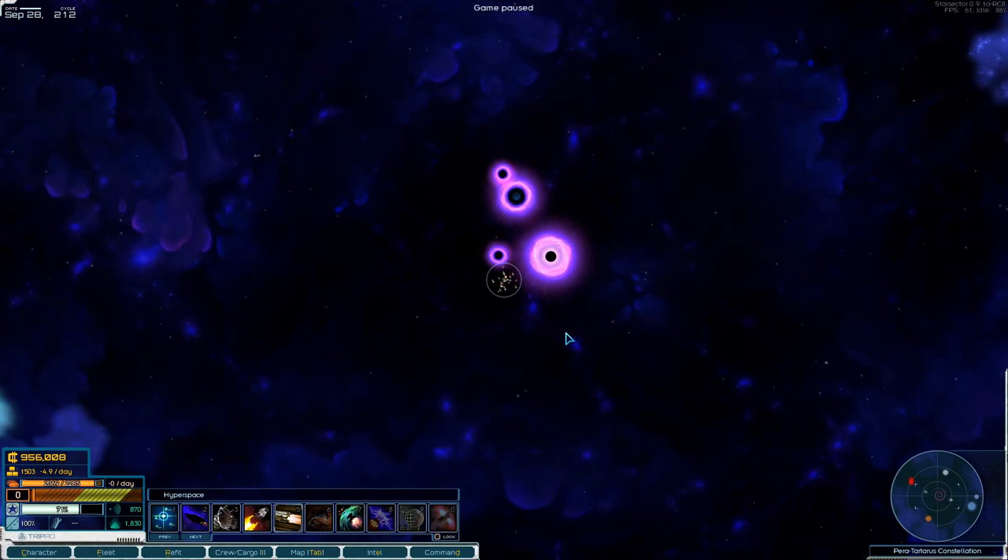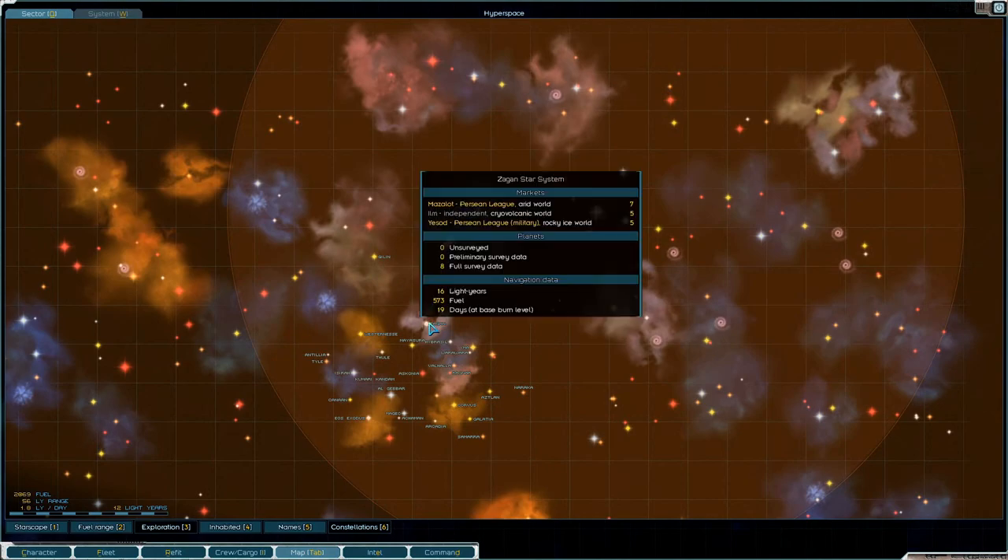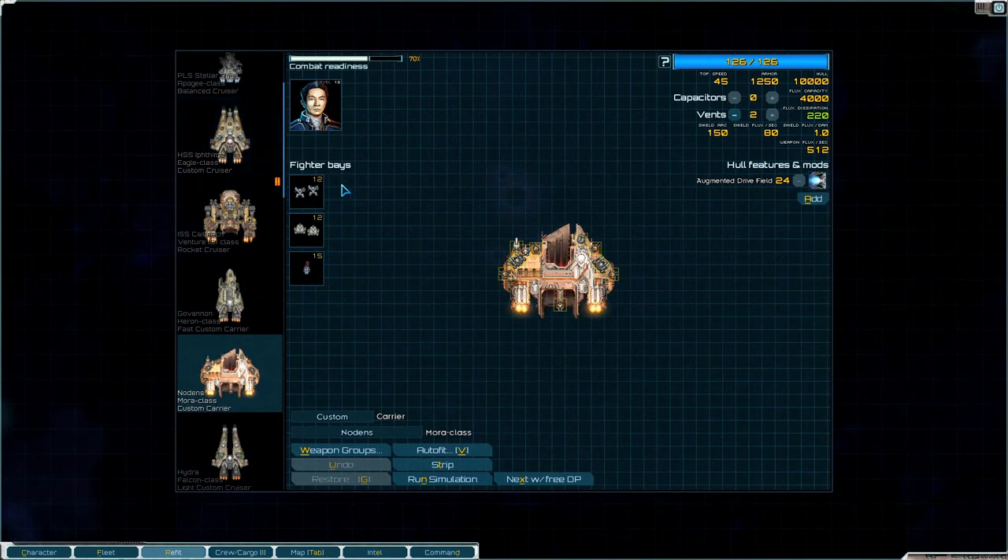Welcome back to Starsector folks. At the end of the last episode we got attacked by a large fleet with two Legions and we could not handle it, so we lost our Griffin missile cruiser and our two Dominators, which sucked. So we need to go buy some new ships basically.